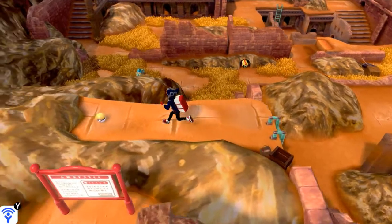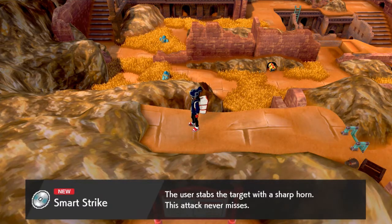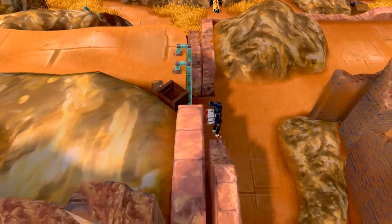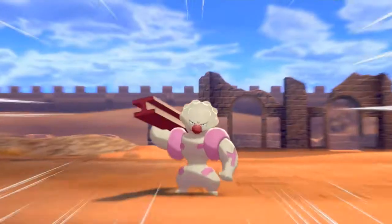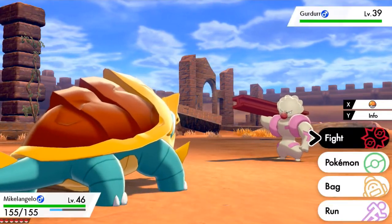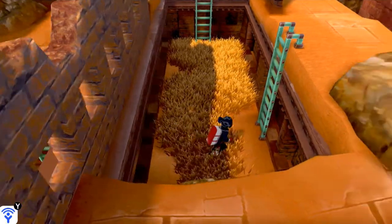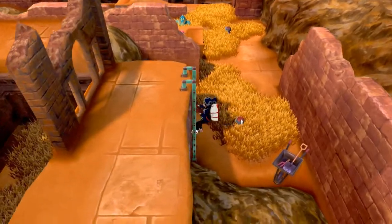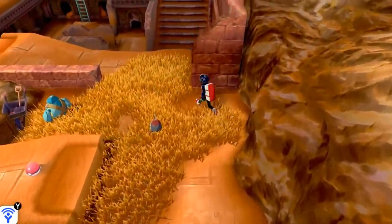Some of you guys are asking if there's going to be more of a change in your team — maybe. Here we have TM96 Smart Strike. The user stabs the target with its sharp horn and this attack never misses. I could use that for a Nidoking if I did have one. I'm currently using the Pokemon I ran with in Pokemon Shield during my first walkthrough. That's why I came out with both Sword and Shield instead, and right now it's turning out to be a very good idea.